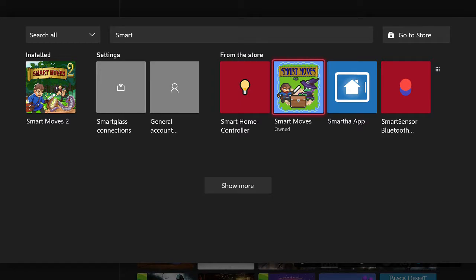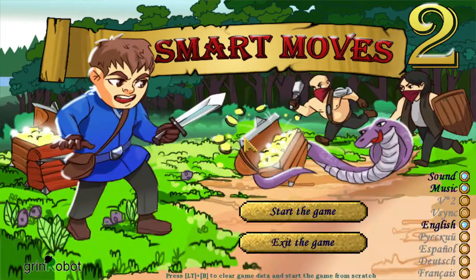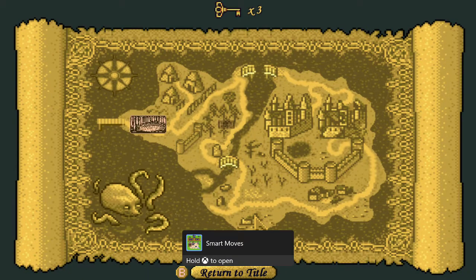In this video I'm going to be showing you two games that have 5,000 gamerscore. I'll be playing Smart Moves 2 which has 2,000 gamerscore, and the TrueAchievement score for it is 2017, so I'm going to be showing you the easiest way to get this going.